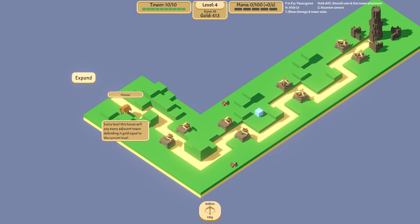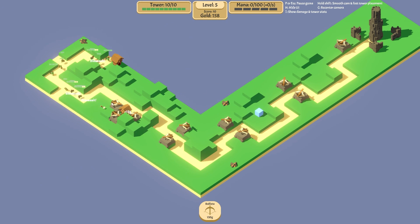Now what's this? We'll pay every adjacent tower defending it gold equal to the current level. Well, I mean, it's hard to bloody argue with that, is it? What's this plus three stuff? I can't afford it. There you go. Let's get as many of these blokes as we can. Can I put anything on the road? Plus 15 gold. At level five, five apiece. I see — it's all coming together.